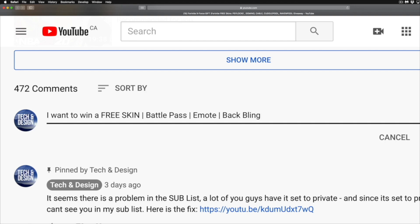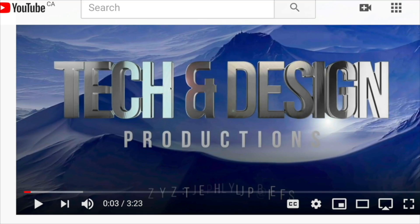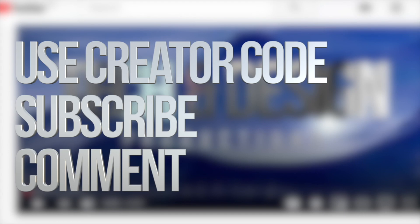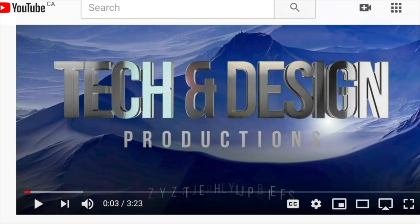Step number three: below in the comments area of this video, type in 'I want to win a free skin, battle pass, emote, backbling' — whatever you guys want to win. Be specific: if you're signing up for a free skin, type what skin you want; if it's the battle pass, type battle pass. At the end, type in your Epic username, because I have to match it up with whatever name you're using on YouTube. Follow those three simple steps and you're all done. If you have any questions, write them in the comments. Don't forget to subscribe and rate — thank you!